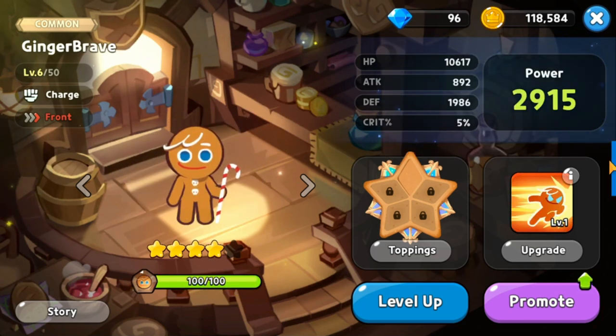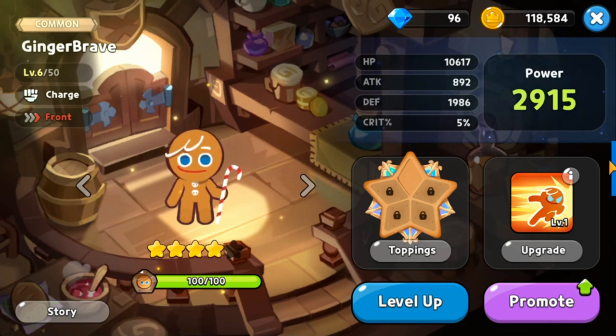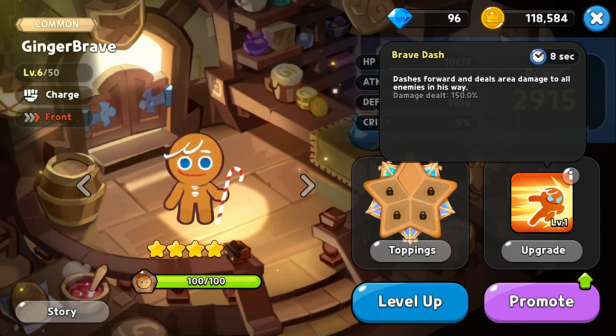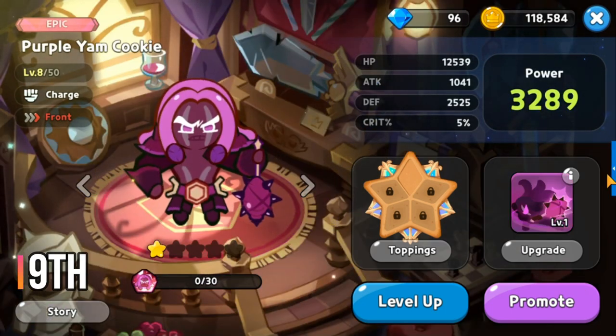At rank 10 for the front is Gingerbrave, the leading man of Cookie Run Kingdom — a common charge class cookie. His skill dashes forward and deals area damage to all enemies in his way for 150 damage. He is the best among common front cookies, but limited in scope, placing him at rank 10.